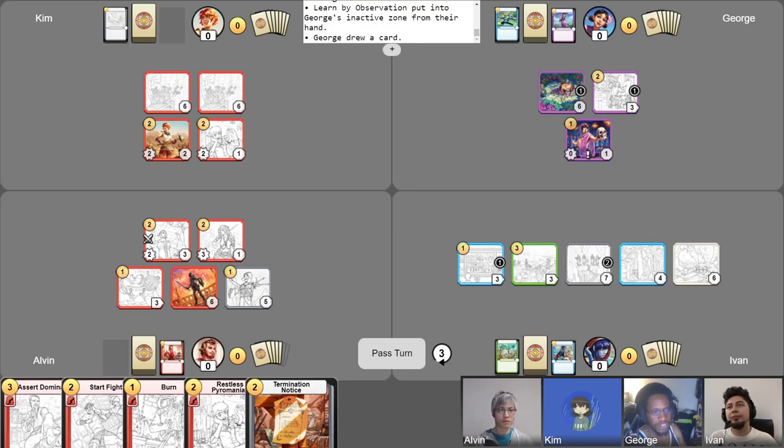Unfortunately, I did not get the roadblock, guys — I'm sorry. I tried but I didn't get it. This is going to be an explosive turn, I believe. A casual nine gold — no big deal. He's about to have about 12 gold and at least six units.